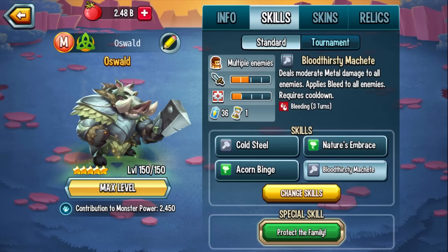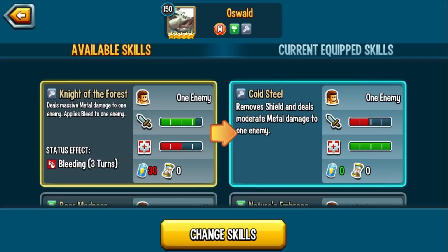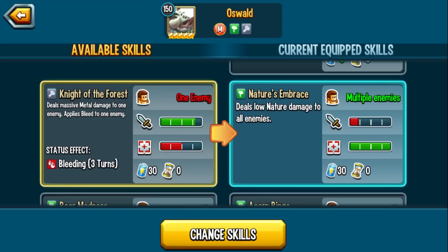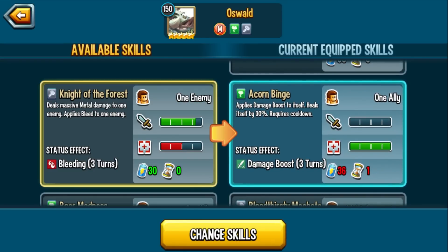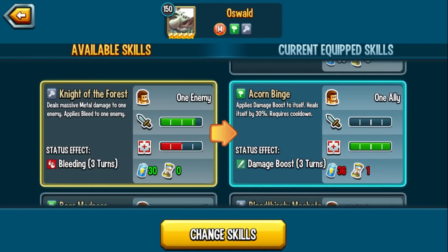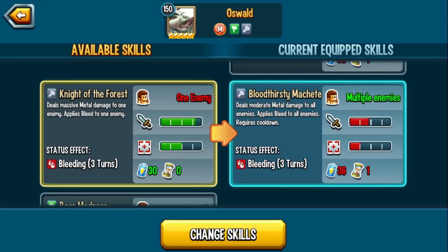Cold steel removes shields and deals moderate metal damage to an enemy — zero stamina, zero cooldown. Nature's Embrace is 30 stamina, zero cooldown — low nature AOE. Acorn Binge applies damage boost to itself and heals by 30% — not really a fan of that skill for this kind of monster. Bloodthirsty Machete deals moderate metal damage and applies bleed — it's just a one-turn cooldown bleed AOE.